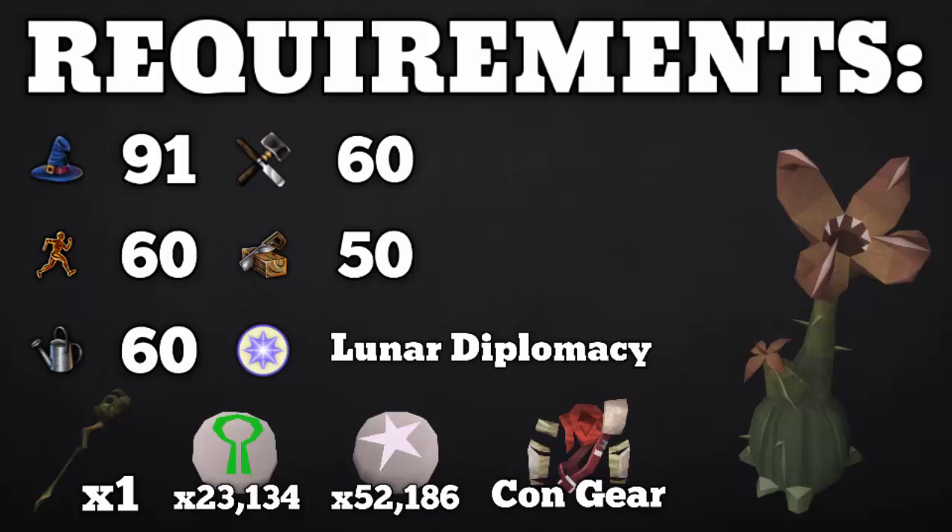Also, although this is not required, it's a good idea to bring the construction gear from Temple Trekking if you have it, because you gain quite a bit of Construction XP during the minigame, so you might as well have the gear equipped and get a little bit of bonus XP along with that.